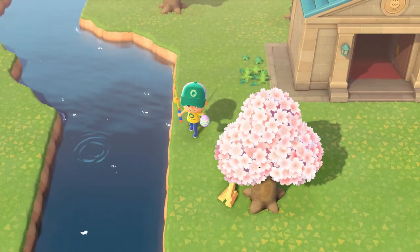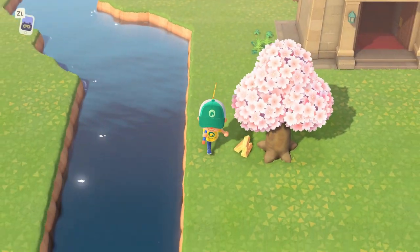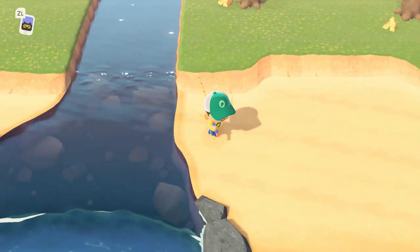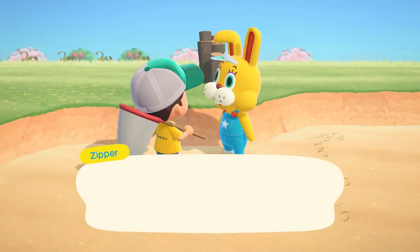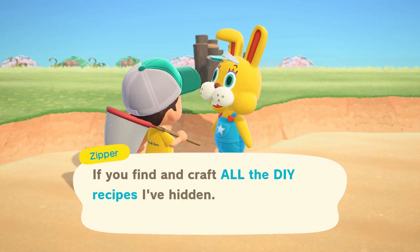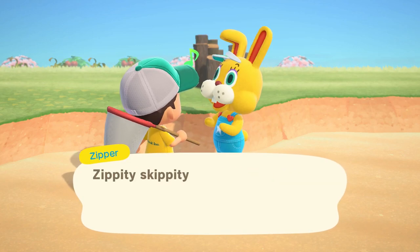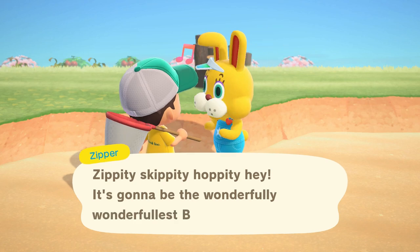For those that are new to Animal Crossing: New Horizons, Bunny Day is an annual special event held in the Animal Crossing series. The event lasts from April 1st through April 12th. It features a funny little bunny called Zipper T. Bunny. This event includes an egg hunt challenge where Zipper will give you a special prize if you're able to craft all of the special egg-based DIY recipes.